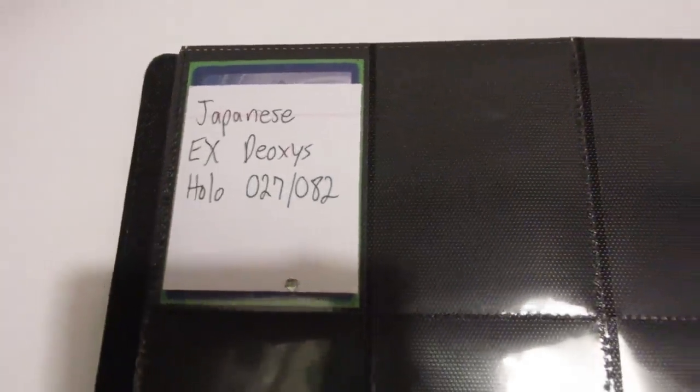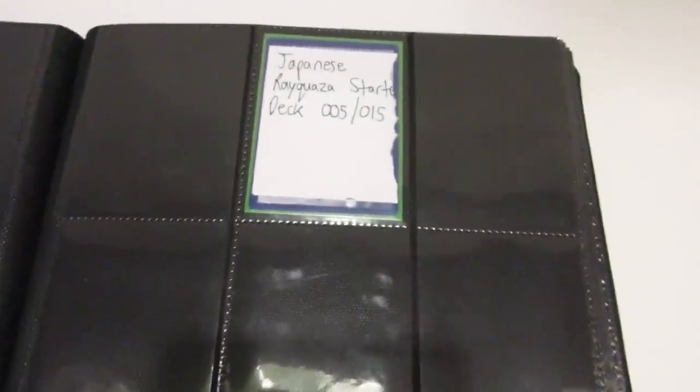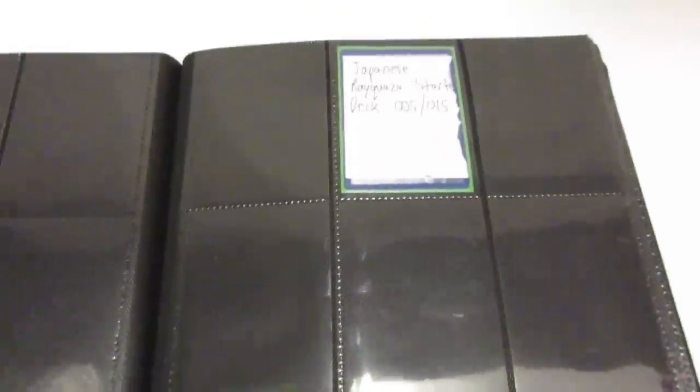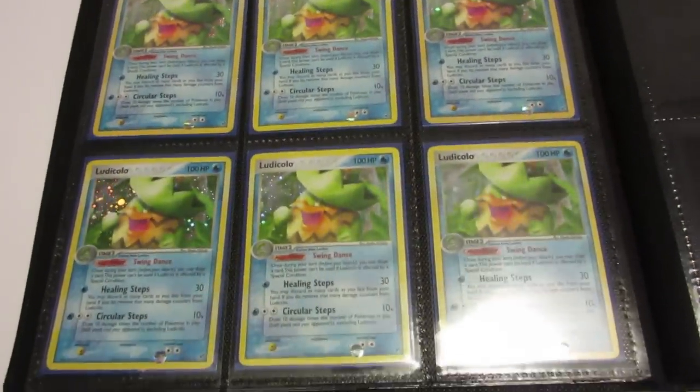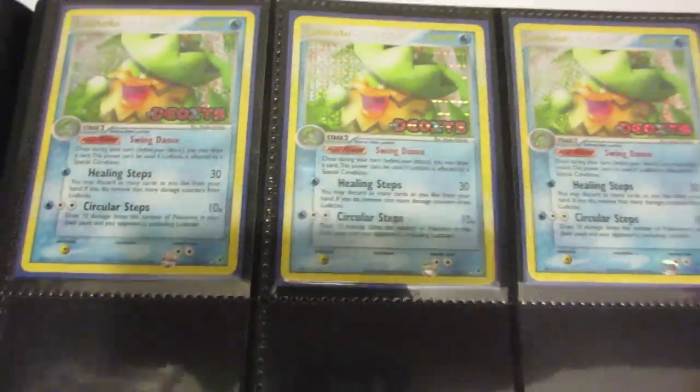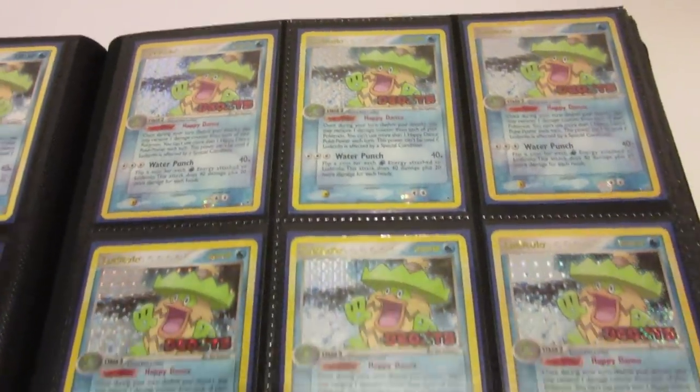The Japanese EX Deoxys holo and the Rayquaza starter deck I don't have. The Japanese EX Deoxys from the set is super rare — any of the EX series stuff in Japanese is hard to get. Then we have eight of the English EX Deoxys holo, three of the EX Deoxys holo reverse, nine of the EX Deoxys rares filling a full page, and nine of the reverse holos from EX Deoxys.